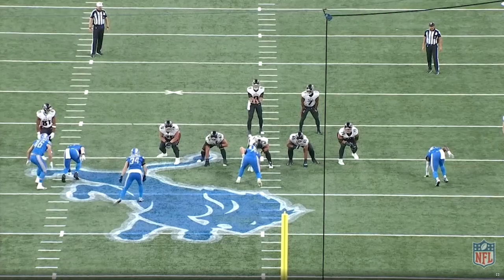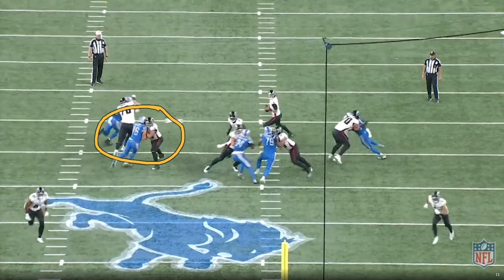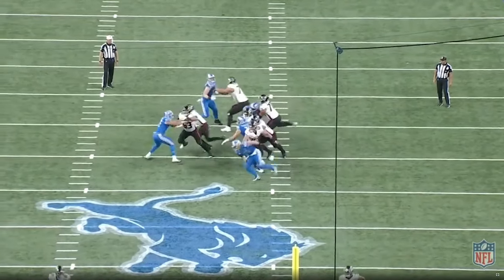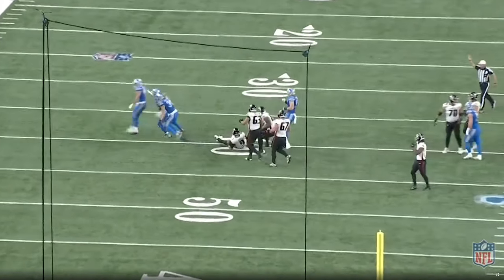This next pressure makes the list not because it's super creative, but because Lions defensive coordinator Aaron Glenn decides to blitz on an end-of-the-half Hail Mary — something you don't see every day. The Falcons pick it up, but rookie inside linebacker Jack Campbell does a really good job staying active, getting off the block, and Desmond Ritter scrambles right into his arms.